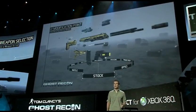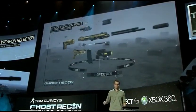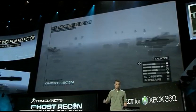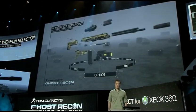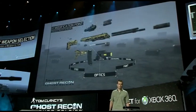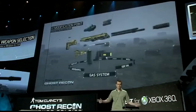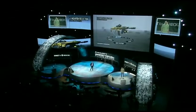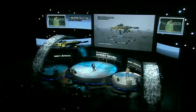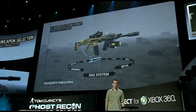Gunsmith allows you to create over 20 million entirely unique weapons through either gesture or through voice. Thanks to voice recognition, Kinect allows for quick weapon optimizations based on mission context and objectives.